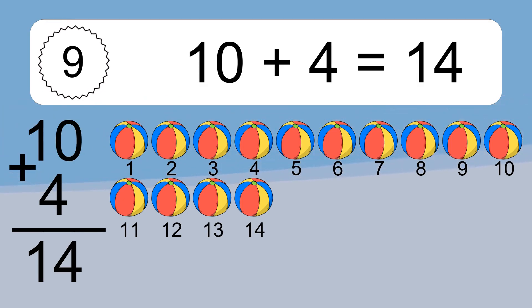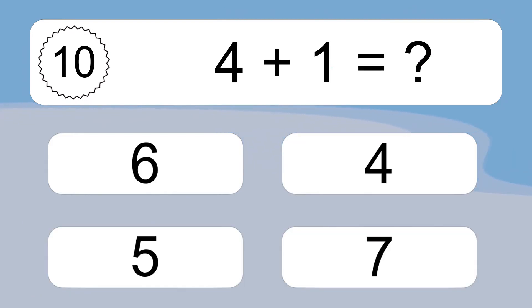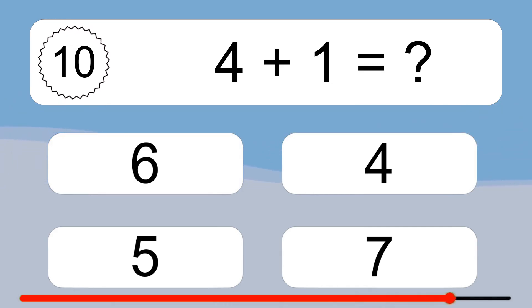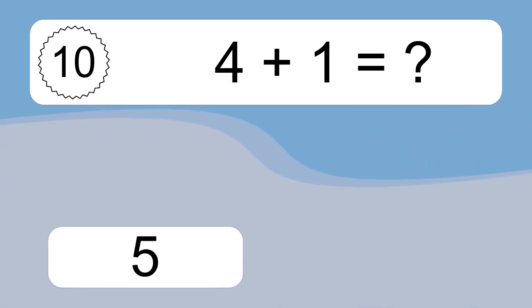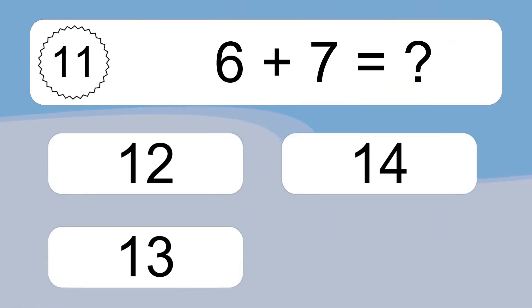6, 7, 8, 9, 10, 11, 12, 13, 14. 4 plus 1 equals what? 4 plus 1 equals 5. Let's count it. 1, 2, 3, 4, 5. 6 plus 7 equals what?